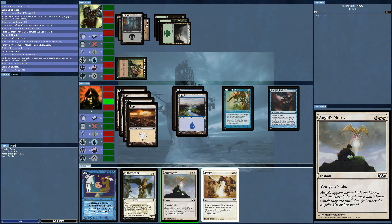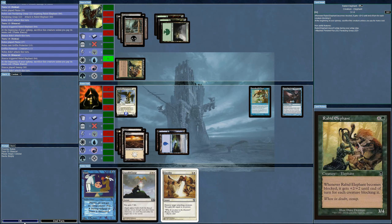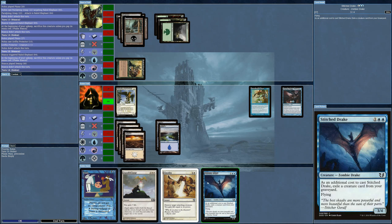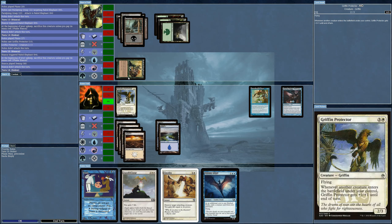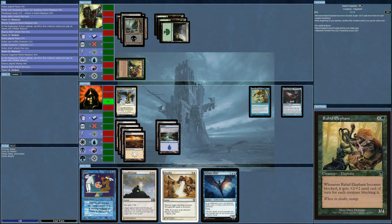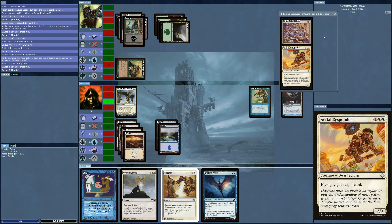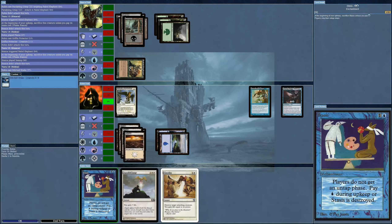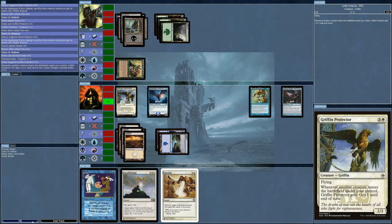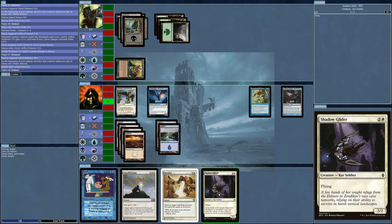Meanwhile I'll try to bring out this creature so it gets blasted — but maybe not, because the AI doesn't have the mana to pay for it. This is something I would report as needing improvement for the AI — it continues to pay for creatures it can't even untap. Can I bring out the Stitched Drake? Yes, I can. Pumps up the Griffon — still doesn't do anything.